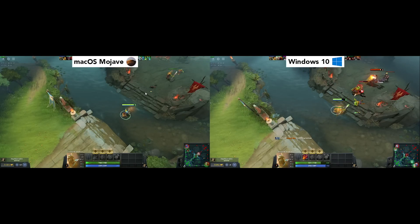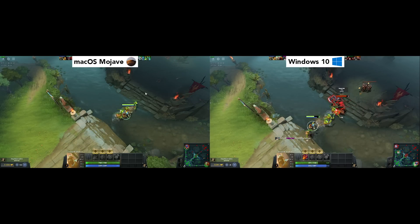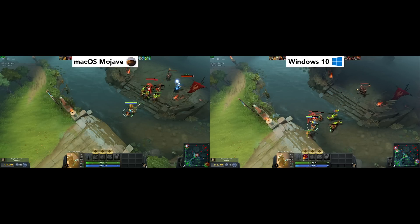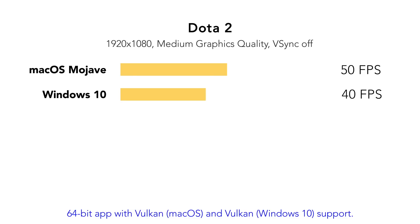Next up, we have the most popular MOBA, Dota 2. Dota 2 is a 2013 game, but it has recently received Vulkan API support, and it's running like a charm under Mac OS when compared to running on the previous OpenGL API. For example, it can run at 1080p medium settings and gets close to 50 FPS under Mac OS, whilst under Windows 10 we are receiving around 40 FPS with the Vulkan API. Isn't that strange?